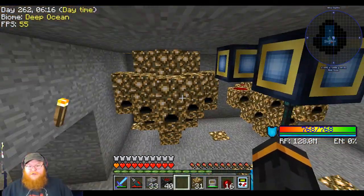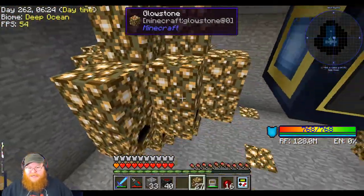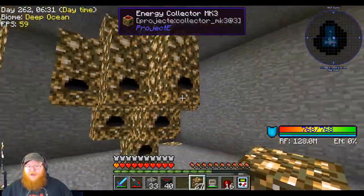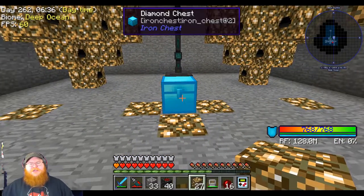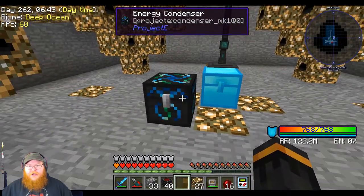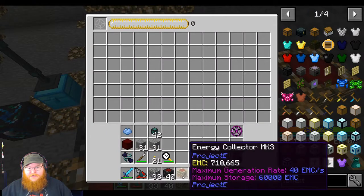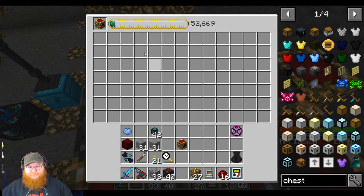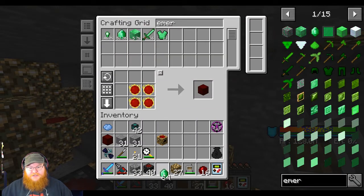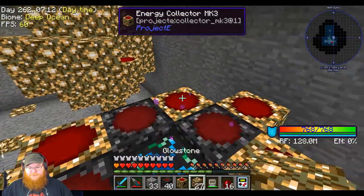Alright, we got all this taken care of - we got some of them. We ran out of collectors, but that's okay. Because as soon as we get some of this red matter out of these machines that we've got already, we should be okay. I did change this to a diamond chest just to be on the safe side, because I didn't know if the energy condenser actually accepted items.